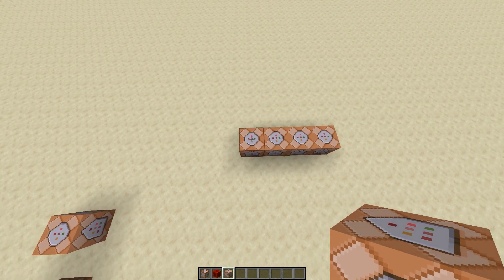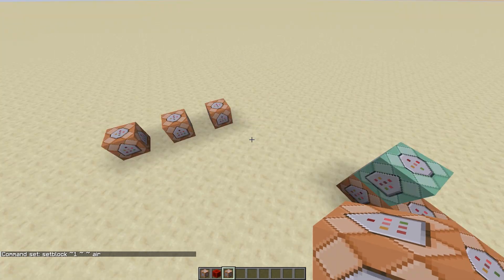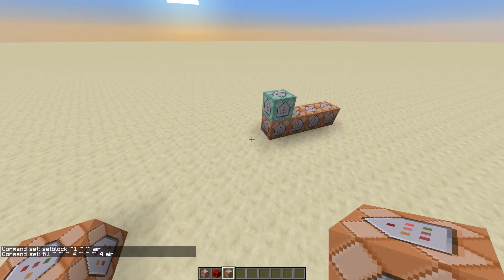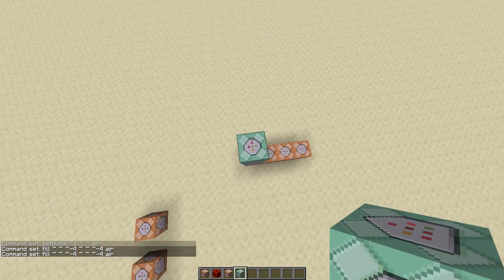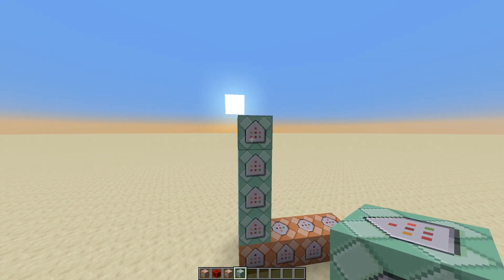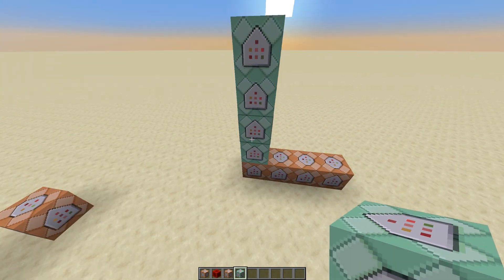Next, set a block on top of the first command block and change it to always active and chain. Take the second command, which is a fill command, and paste that in there. Copy that and paste it three more times. This column represents four digit presses, so we'll have four of these command blocks in the column.